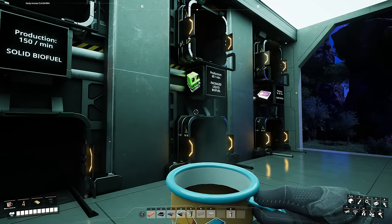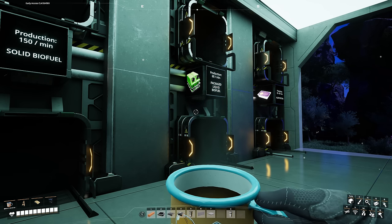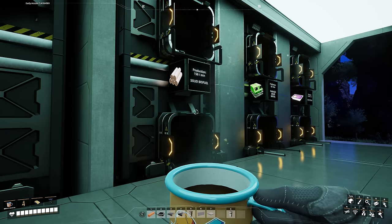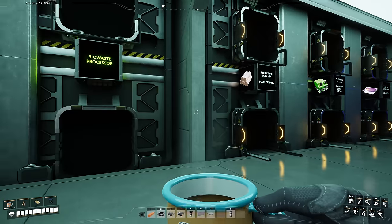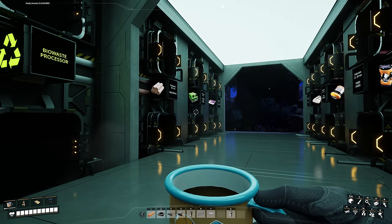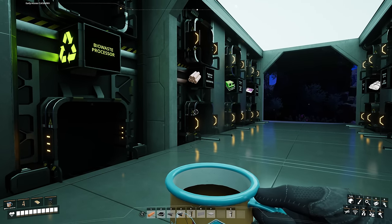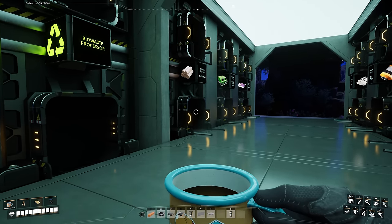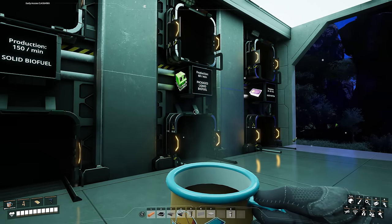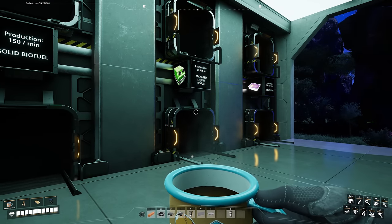Another advanced feature is Packaged Liquid Biofuel production. This production line will not work by default. To produce it, you need to manually take your Solid Biofuel or Biomass and combine that with empty canisters and place them into the bio-waste processor. Those empty canisters will go into a separate buffer for Liquid Biofuel, and the Solid Biofuel will be converted into Liquid Biofuel. I'm not producing the empty canisters here because I will have them next door in the next blueprint with steel canisters, so it doesn't really make sense.